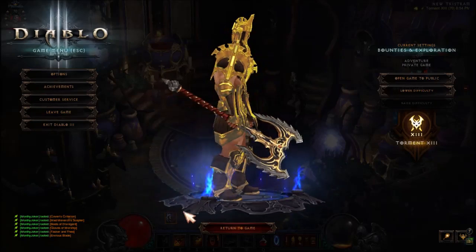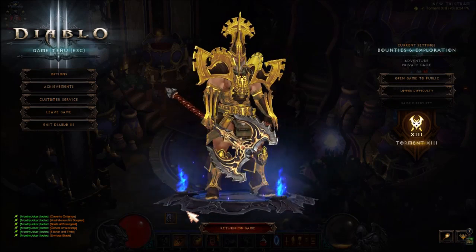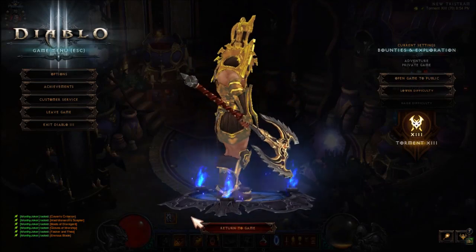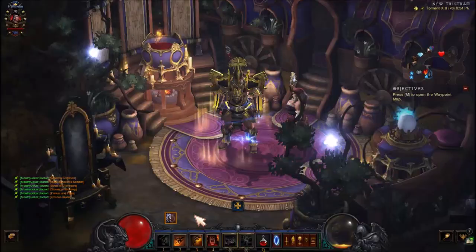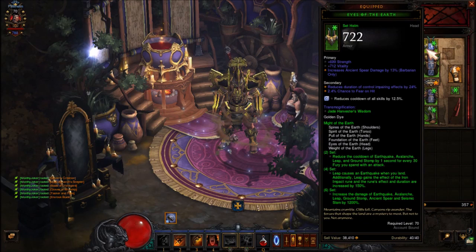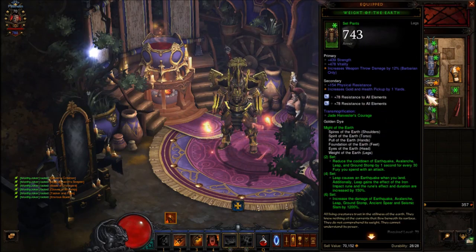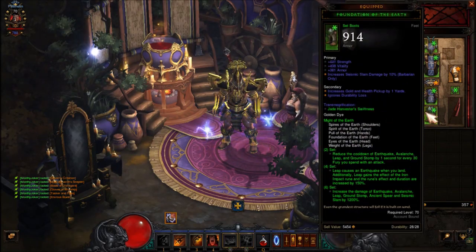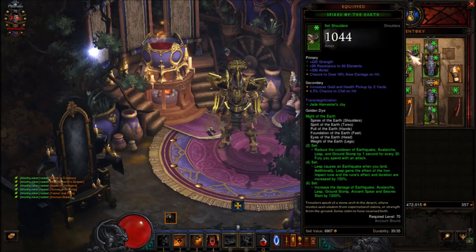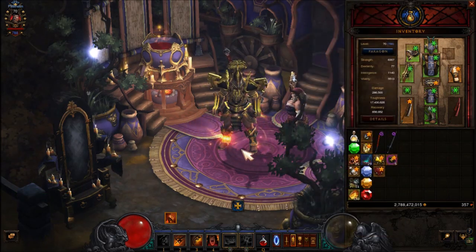This one is pretty sick. It's gold, it has a big axe, and everybody is probably using this on the Witch Doctor — but I'm using it on the Barbarian, which is pretty funny. If you want this, you need: helm - Jade Harvester, armor - Jade Harvester, pants - Jade Harvester, boots - Jade Harvester, shoulders - Jade Harvester, and gloves - Jade Harvester. It looks sick on the Barbarian.